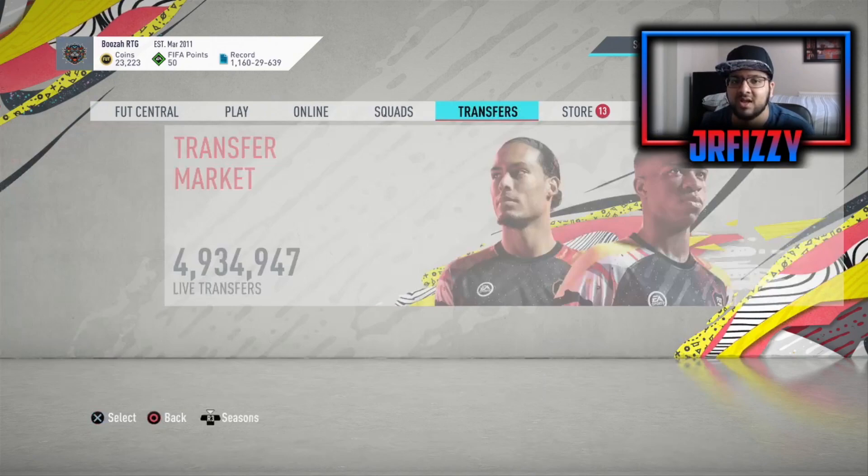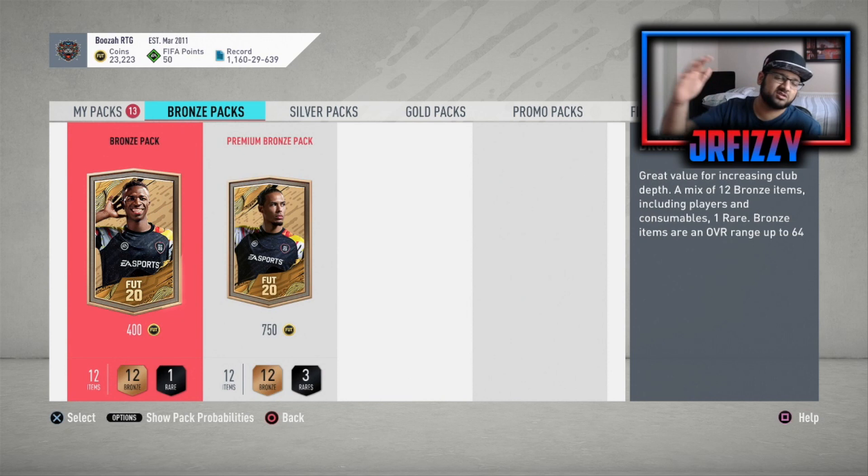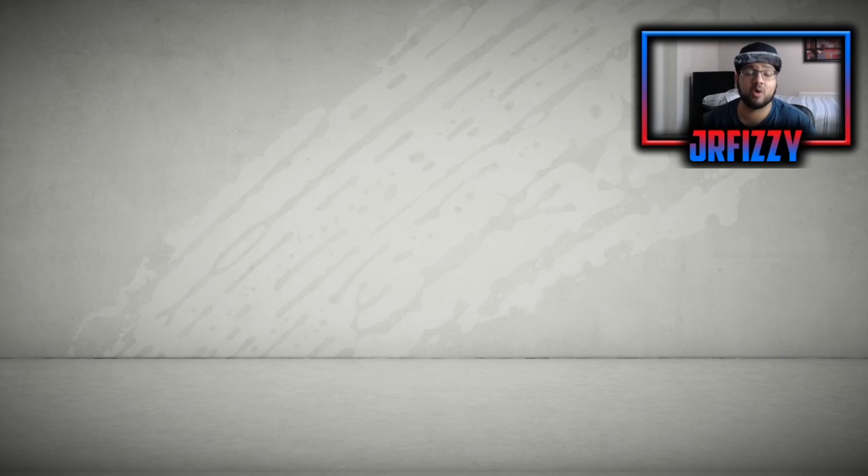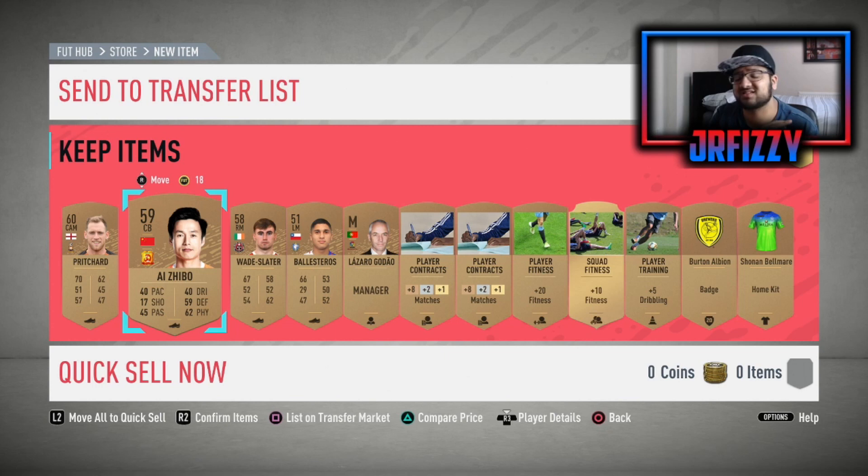I've got 23,000 coins at the moment. I'm going to do this on my main account because starting from absolutely nothing would take too much time. This is a mini series that's more informative rather than an actual long series. The first episode is going to start with the famous bronze pack method. Most of the first couple of episodes are going to be very boring — it's mostly bronze pack method where you make coins.